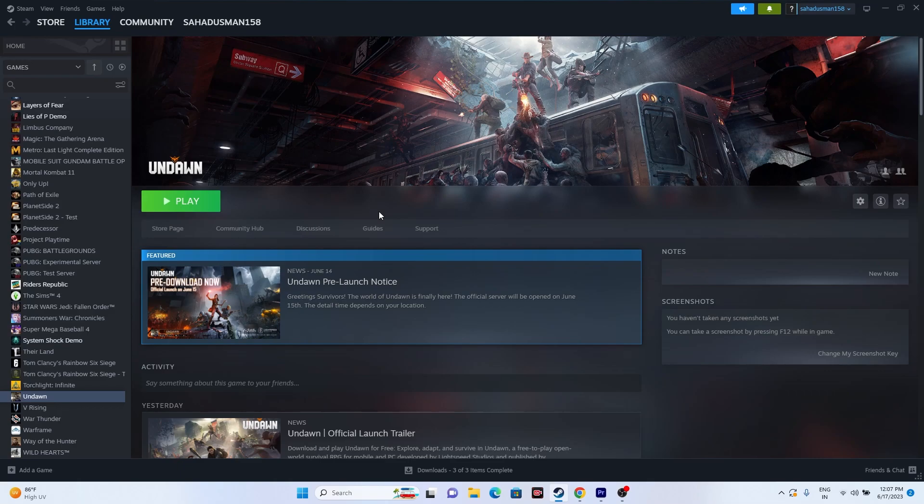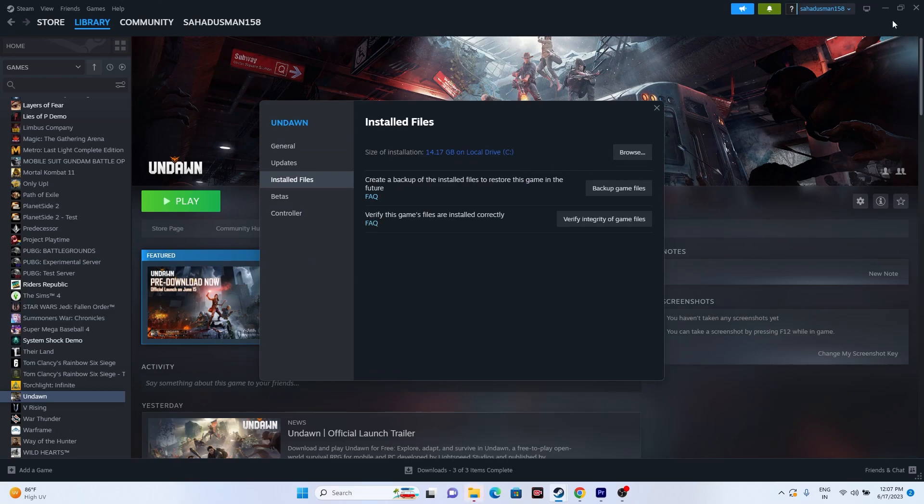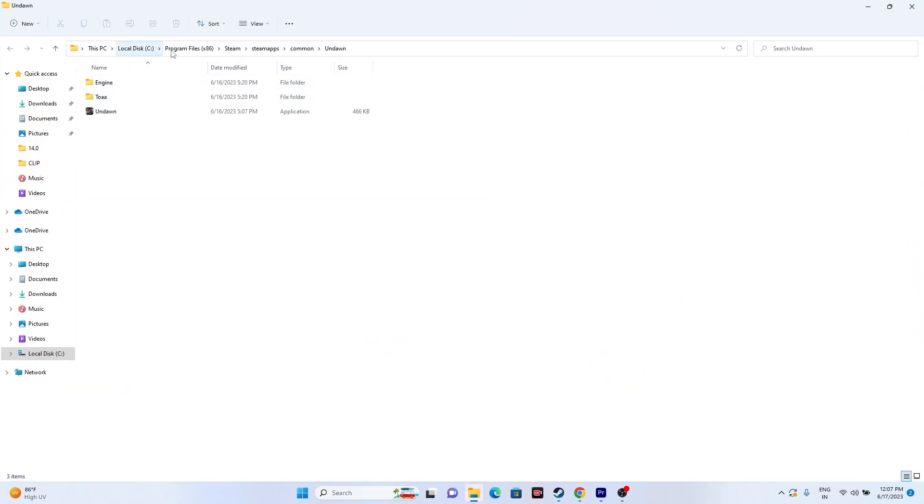The next step is to launch the game from the installation folder instead of from Steam, as launching from Steam is one reason many users have issues. To navigate to the installation folder from Steam, right-click the game, go to Properties, then Installed Files, and click Browse. Minimize that window and you'll see the folder — located at This PC > Local Disk C > Program Files (x86) > Steam > steamapps > common > Undown. Launch the game directly from here.